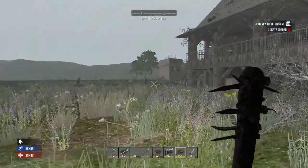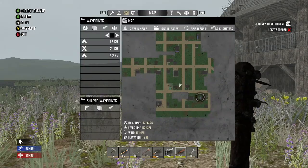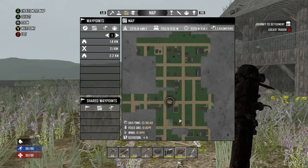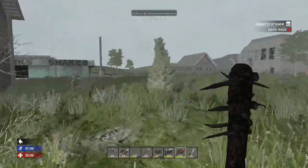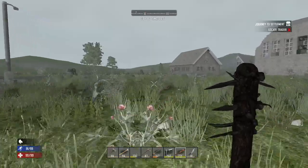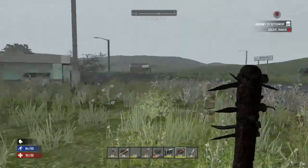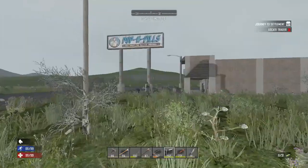So this one's the Shamway Foods, which is right there. I wish I would have marked these on the map. Looks like there's one over here — let's go this direction. I'm not too worried about doing the Shamway Foods right off the bat. It's just gonna be a bunch of food and I'm pretty good on food. Here's the Poppin' Pills — let's do the Poppin' Pills.